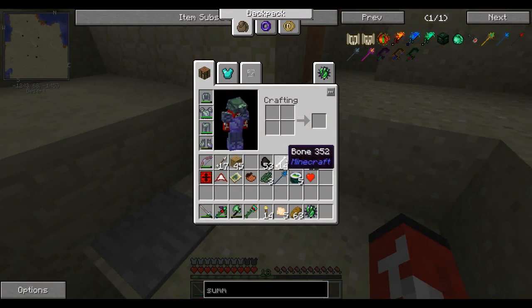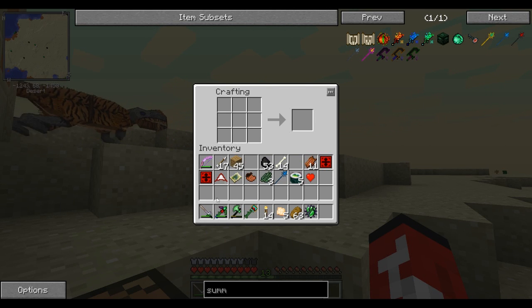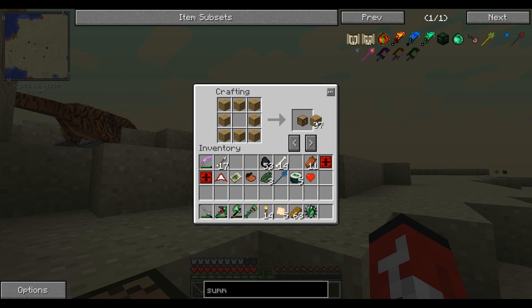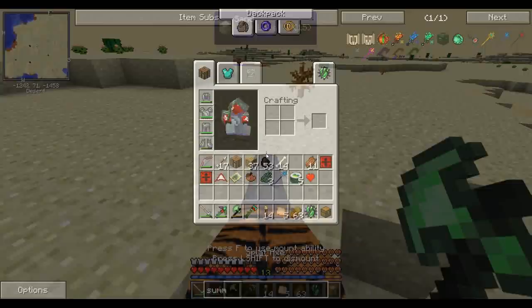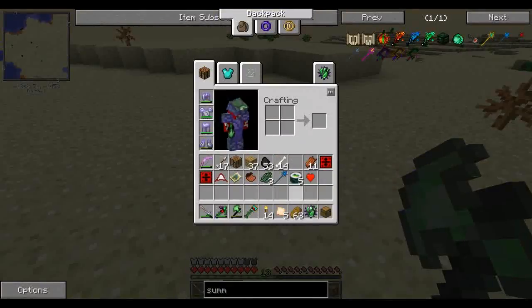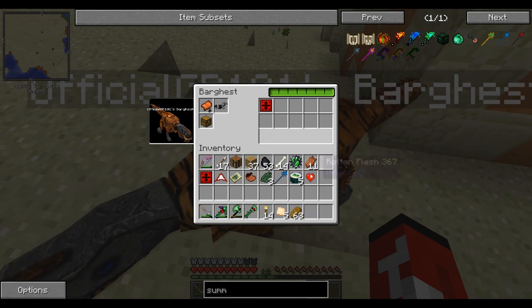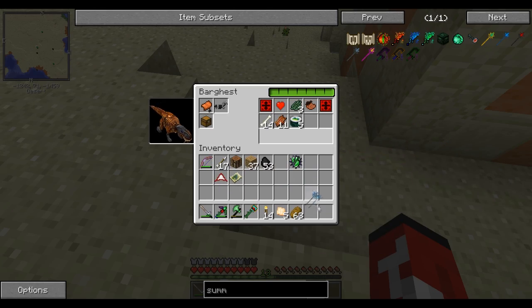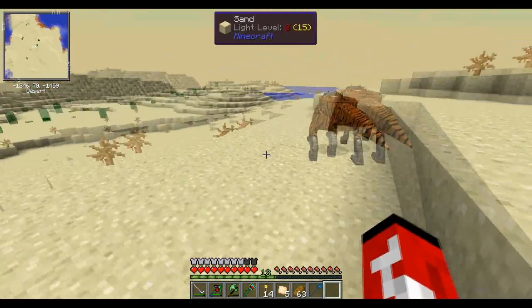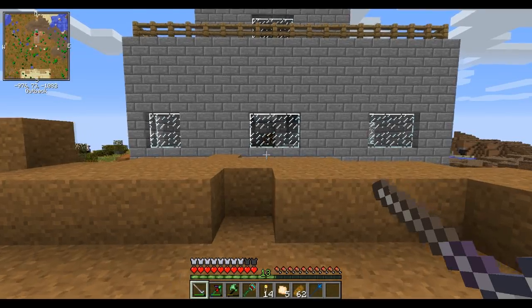I'll put a pressure plate right here so I don't have to carry everything in my inventory. I'm gonna make something so bar guest can carry everything. Give me a regular chest — hey bar guest, hold it, have the chest. I need you to carry all this stuff I don't want to carry, because you're my mount.